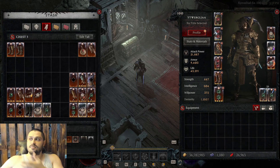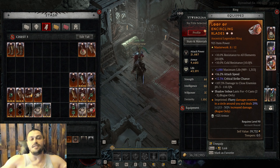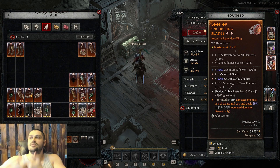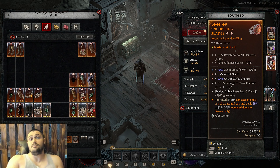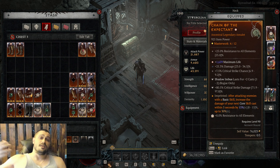Instead of those rings, you need stats like critical strike chance, critical strike damage, flat damage, and damage to close enemies, since you're dealing damage with flurry. So as long as your tempering remains on close enemies, flat damage, and critical, you're pretty much good to go. That's all you need for flat damage flurry, and the same can be said about the amulet.